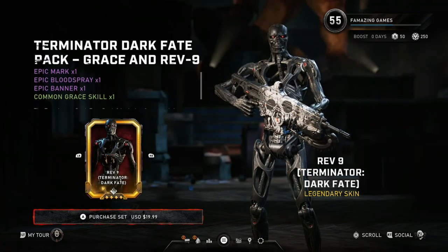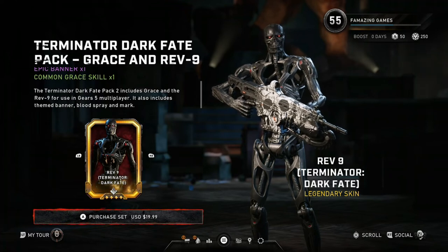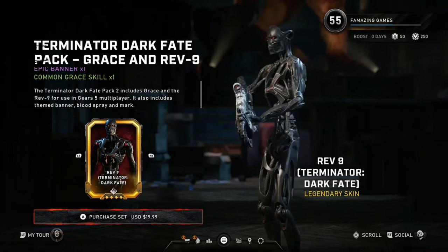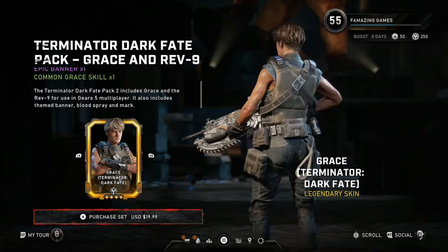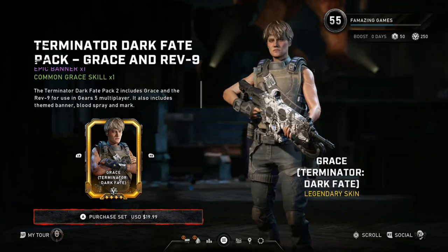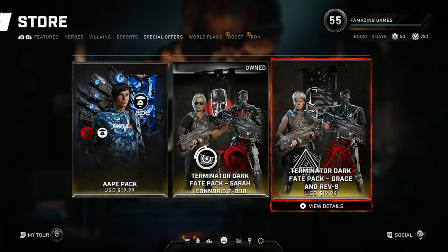Just to be clear, Grace and Sarah Connor are not the same — they are their own separate characters. Sadly, Rev 9 and T-800 are pretty much the same; they're just different skins. Grace has her own special abilities in Arcade, while T-800 and Rev 9 share the same abilities in Arcade.